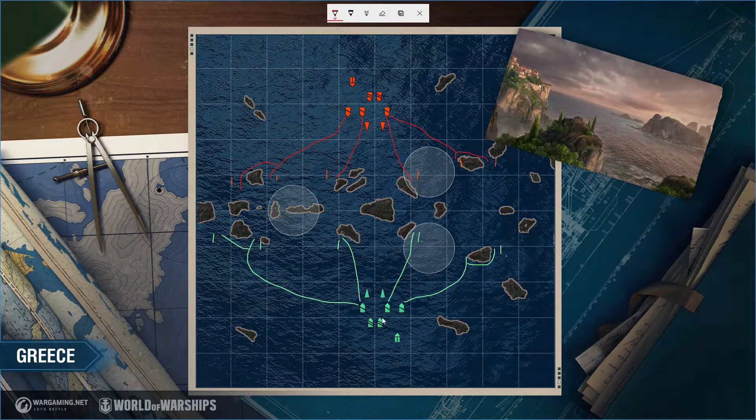For battleship threats, when you're in these island positions it's harder for a battleship to get line of sight on you. The real threat is when the enemy starts pushing — something like a Georgia or Pommern flanking and getting direct line of sight. When that happens, back up, stay angled, keep your nose pointed toward the pushing battleship, and hope your team responds quickly. Keep the island between you as long as possible, because the moment you back out, battleships will punish you.